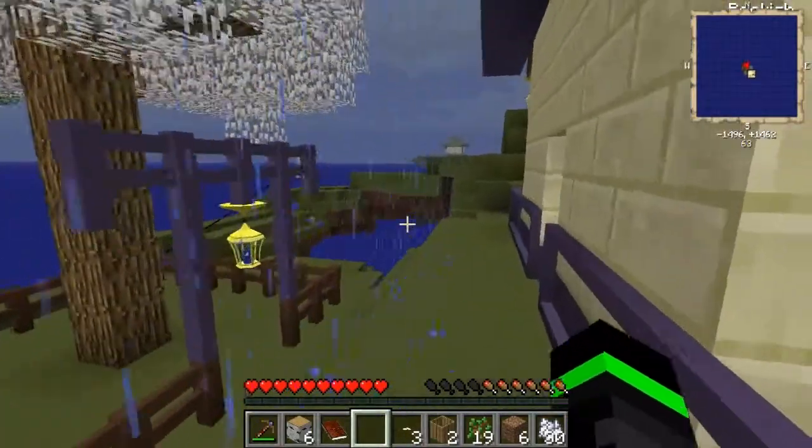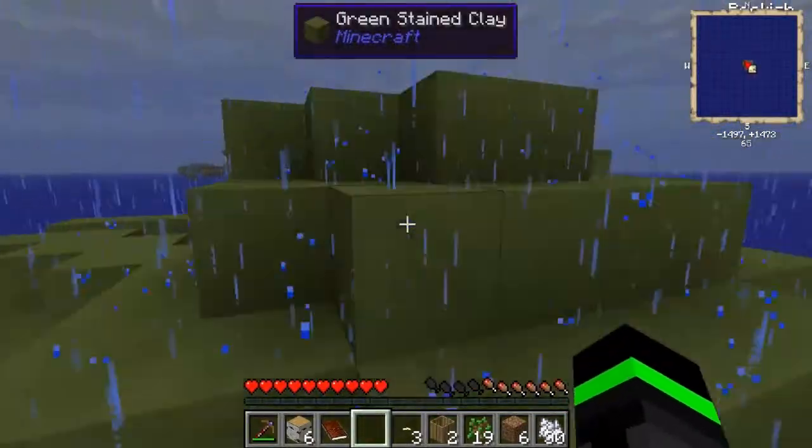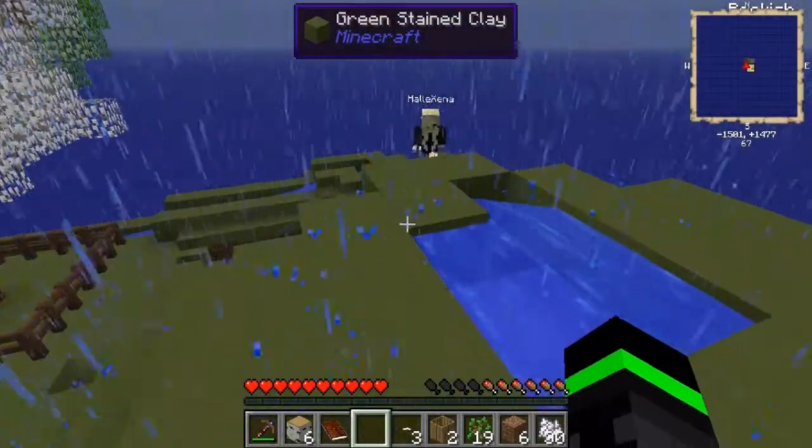And you're probably wondering how the hell you're going to get stone without lava. Don't use the stream — use this puddle here. You just got to aim it right. Just aim in the sky and then do that.